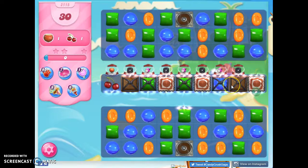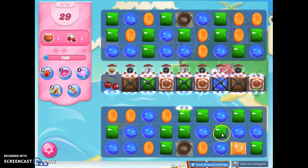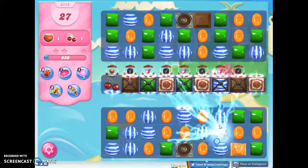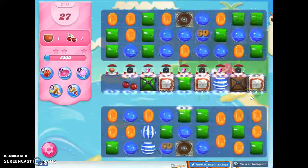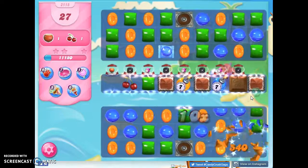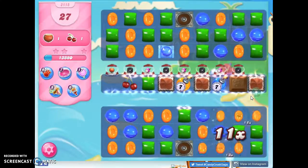We only have four colors on this board, so it's going to be relatively easy to make specials. If I can make combos like Striped Wrapped, or Color Bomb Stripe, not only will I get all of these blue hopefully to direct toward here, but I have a blue right in here. So we're going to be using the fact that we've got four colors on the board to try to help us the most with this.